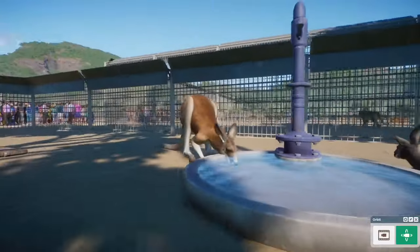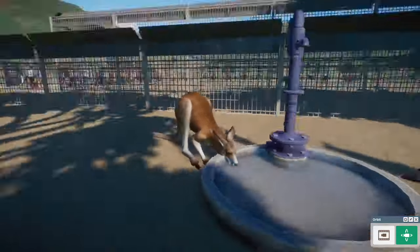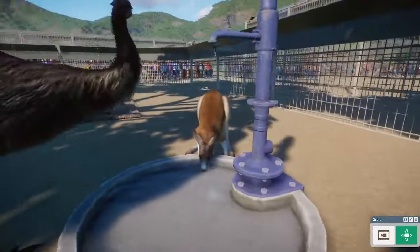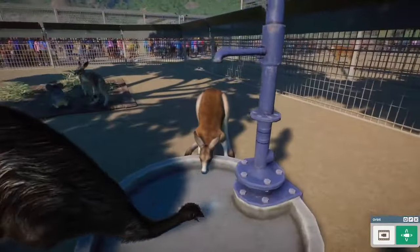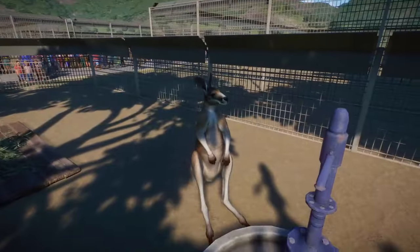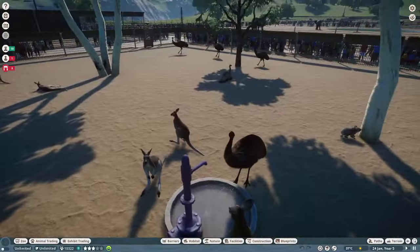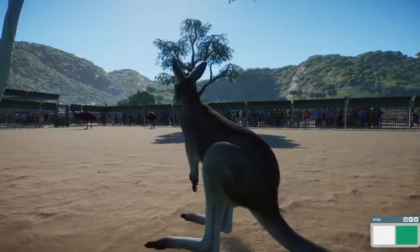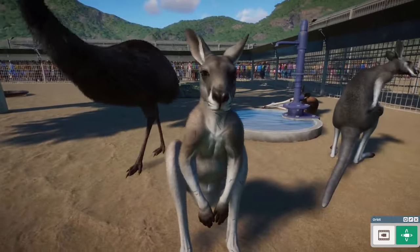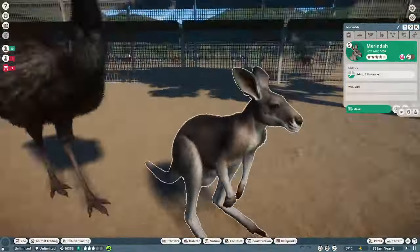Easily my favorite mod in this enclosure is that of the Red Kangaroo. The Red Kangaroo has seen a proper facelift — it no longer looks as stylized as before. Now it actually has the face that you would associate with a red kangaroo. It looks absolutely fantastic with a proper red kangaroo's face. These mods are absolutely fantastic. You can really see the changes that have been made to the head, and some of the fur textures have also been changed as well.